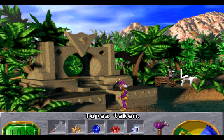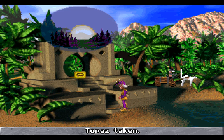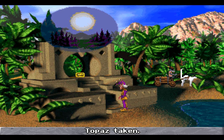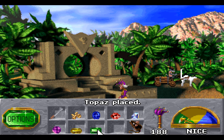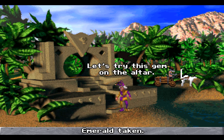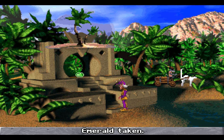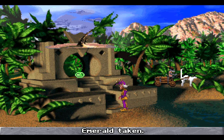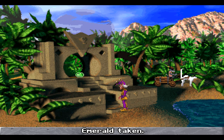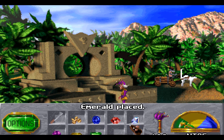What about the topaz? Let's try this gem on the altar. Let's try this gem on the altar — worth checking just in case, but the emerald corresponds to wind. We now know where every single one of these gems needs to go. Let us put them where they belong by heading over to those statues.